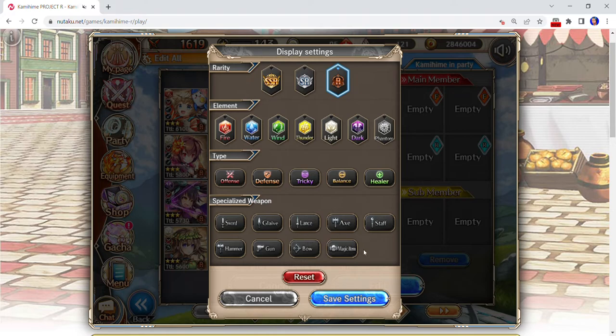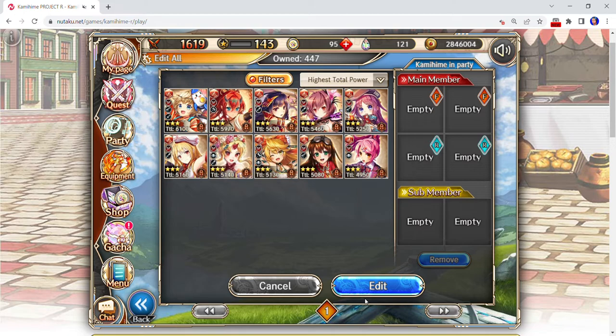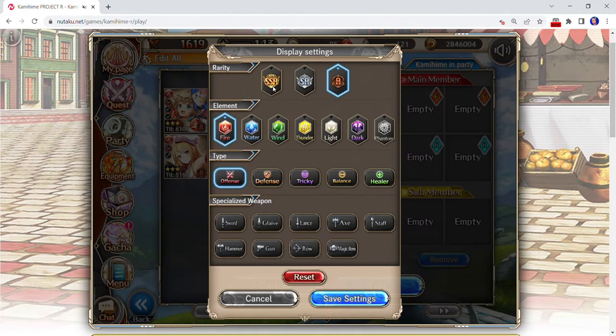I usually don't pay attention to type anymore unless I'm doing guild order. Specialized weapon is good for when somebody gets a Lucent weapon, but you don't get too many Lucent teams. Lucent is best done with SSR characters and they're still pretty picky on what they like. For a guild order team, say you want R Kamihime offense and fire — set it like that and there are 10 offense characters right here. I'm going to try and do this with R Kamihime.